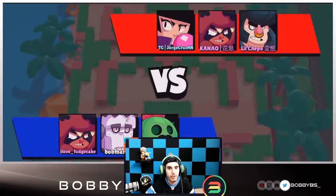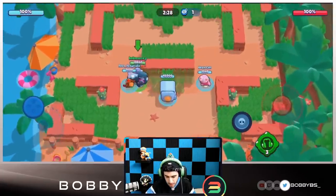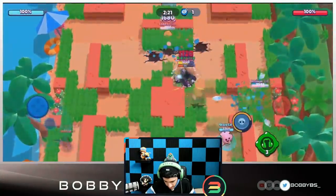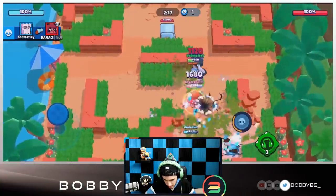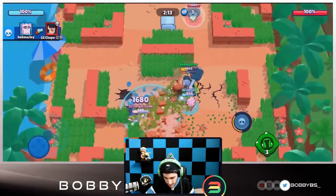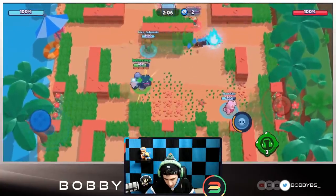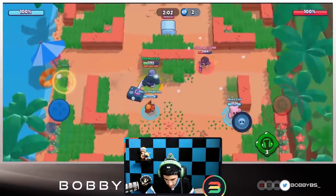Facing BB, Nita, and Bull again - heist seems to be the meta here. Brock is obviously good if you're skilled with him. Going into the middle, able to get a kill, super this Bull. We're able to reach the BB and take out all three of them - really good start. This Bull does have super, we got to be careful. He doesn't have super - never mind, I'll just walk right up.